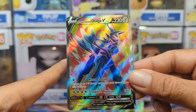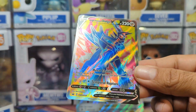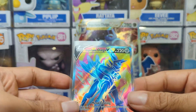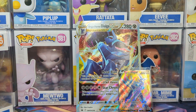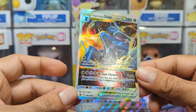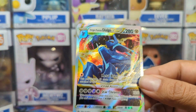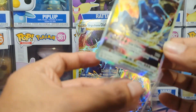Alrighty, so first up for our promo, we have our Origin Form Dialga V Full Art, which I do like. I do like the Palkia, and both these collection boxes came out at the same time — we never picked up the Dialga V, we only got the Palkia. So I'm pretty stoked to find this. I do like the Full Arts they had as promos. And then we have our Dialga V-Star promo, which also looks equally as nice, and you can see the big one in the background as well.